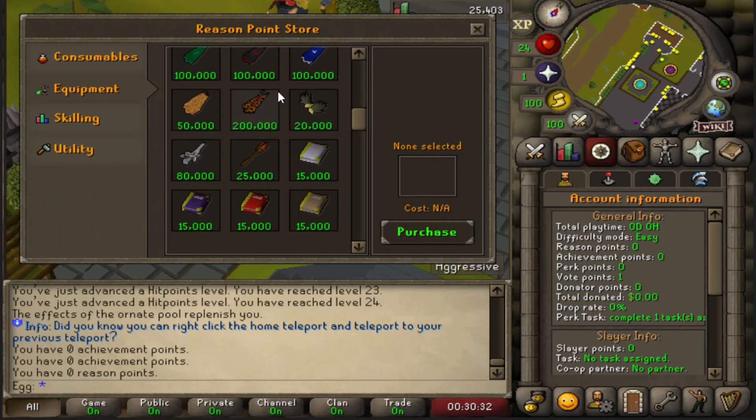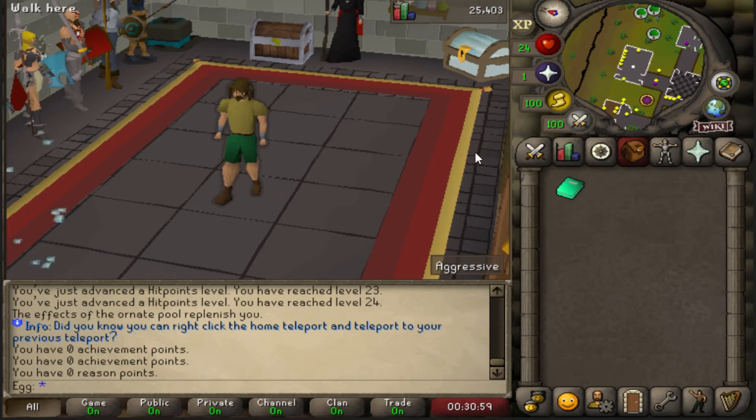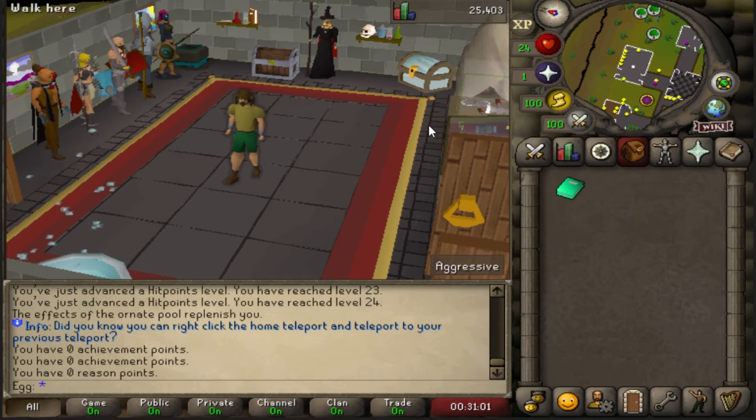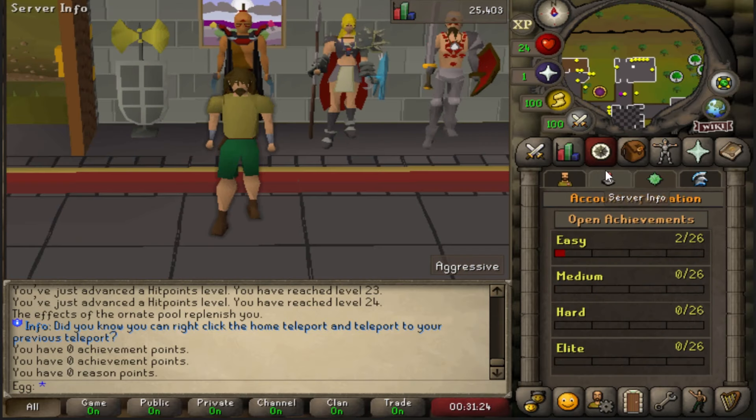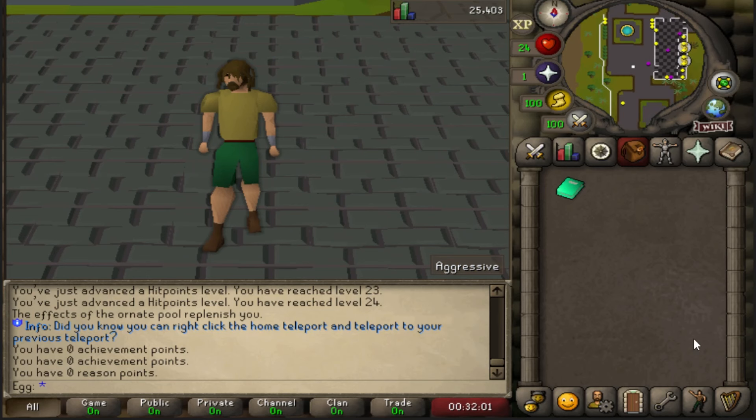One of the smartest starts into this game is actually going to be Slayer. From grinding out achievements, different collection logs, the custom shop, and leveling up all your stats while making bank — Slayer is honestly the perfect start for any account on this game. Experienced Reason players, if you have any tips or tricks, feel free to leave them in the comment section below. Welcome to all the new players, because Reason is actually a very, very well done server.